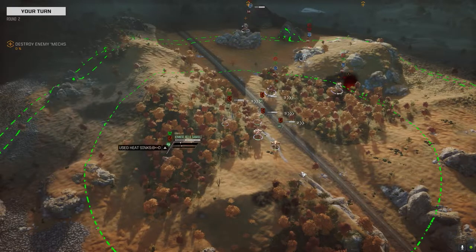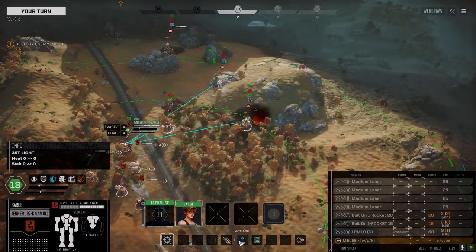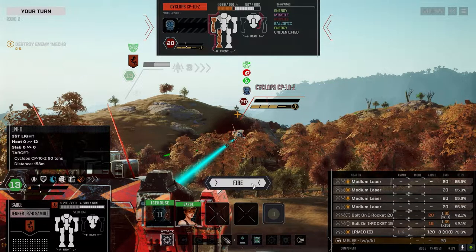The beautiful thing about the Clan LRMs is that they can fire point blank and still hit. We're out of resolve. I've got a variety of ammo: LK, incendiary, and chaff. So if we're at range we can use the chaff, just to pepper the enemy.